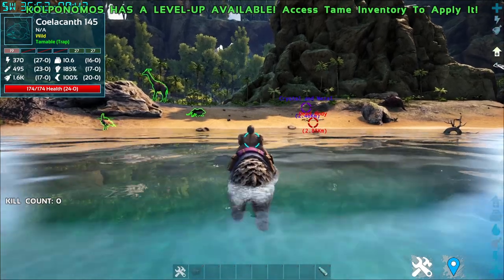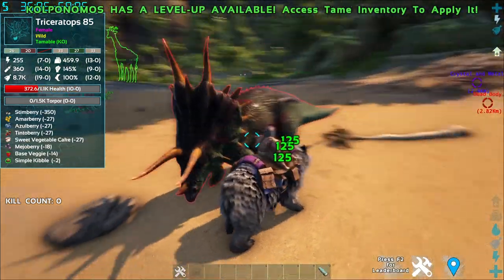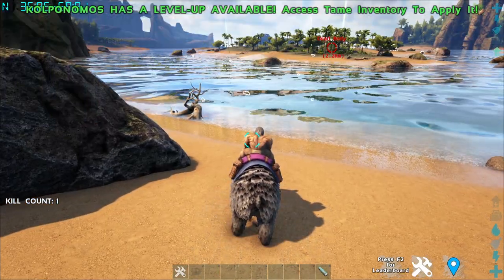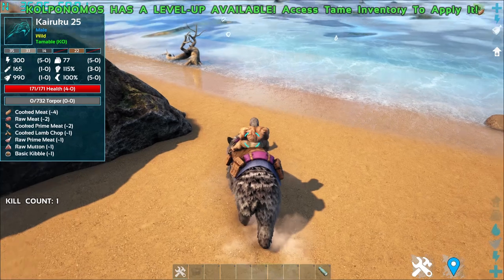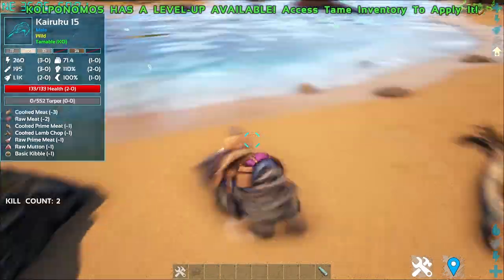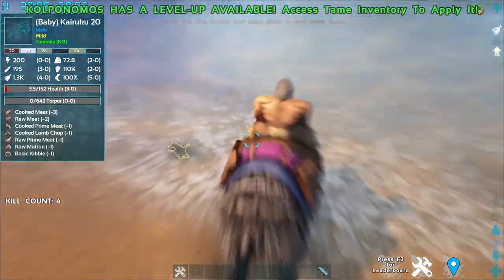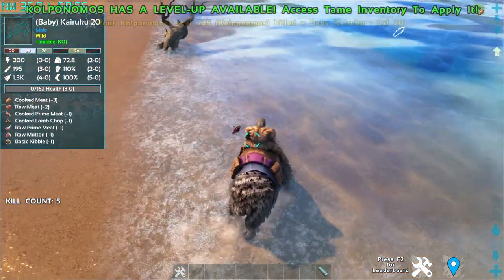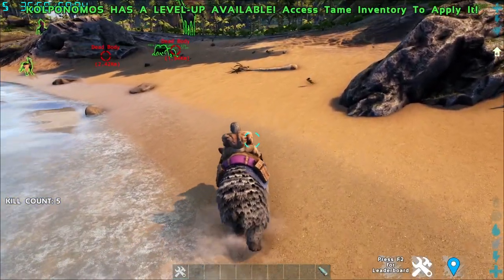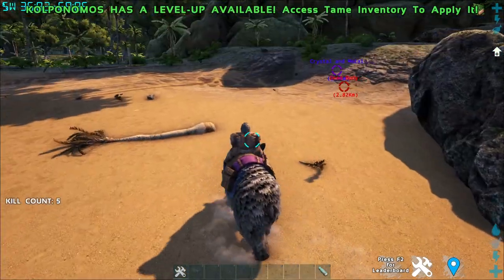For its attacks: left click is a bite and right click is a claw swipe that deals more damage. Let's summon a Kairuku to see the 4x damage — one-shot, and you get quite a lot of organic polymer. The claw swipe does lesser damage to the Kairuku, but the bite gathers much more organic polymer. Because the one we tested was a baby, the polymer drop was lesser than it would be from an adult penguin.